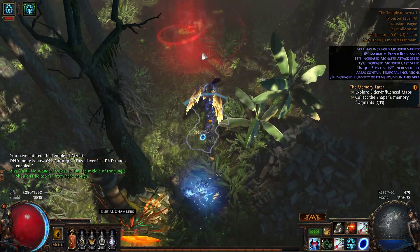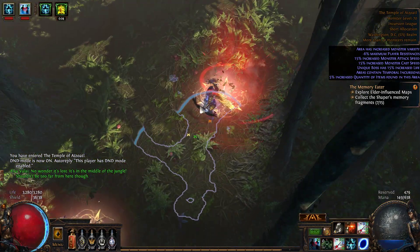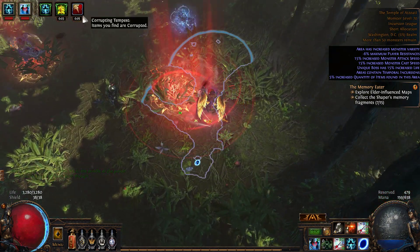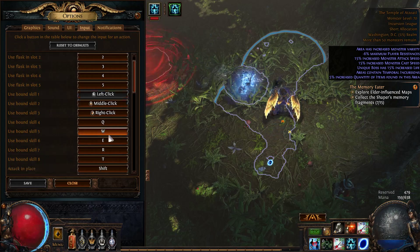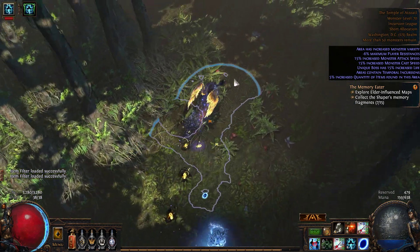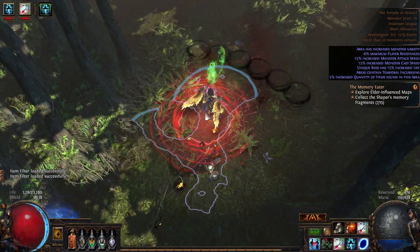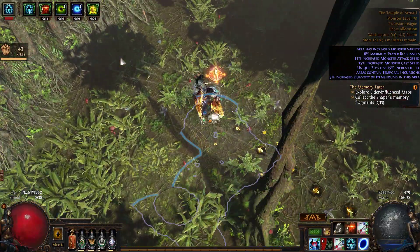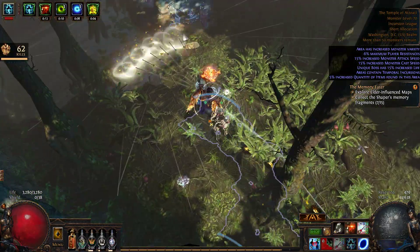I'm going to go into the temple right now and show you guys. It does these little red circles on the ground whenever you get in there. With corrupting tempest, items you find are corrupted. Put your item filter on none for this, because you actually want to see pretty much every item — they can be insane just because of the corruption on them. You just run around, wait for one, and whenever you have one you kill things.